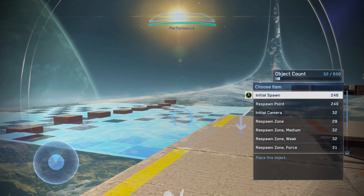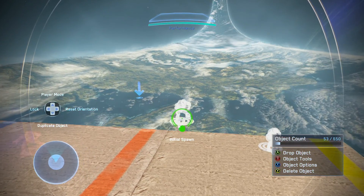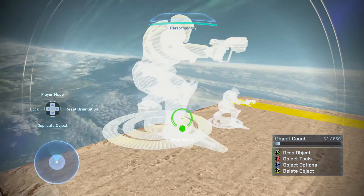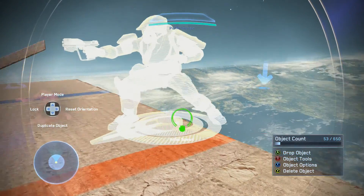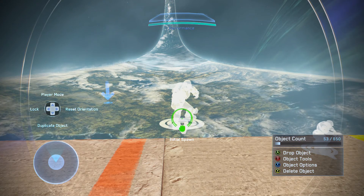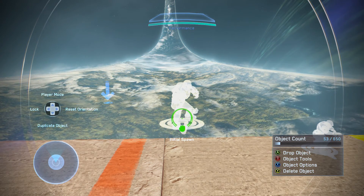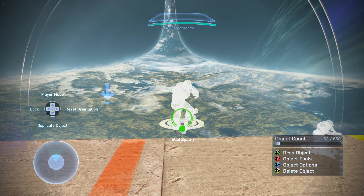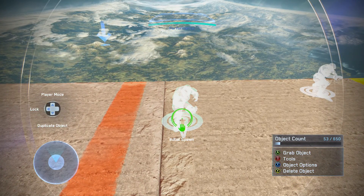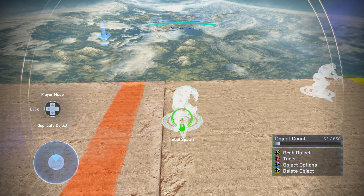Let's start off with an initial spawn point. As you can see, it's got a sort of model of a player, which tells you that this is an initial spawn, because respawn points are just a blank plate. This one right now is an initial spawn point for anybody playing, so it's neutral — it doesn't matter what team you're on. If this spawn point is available when you need to respawn, it's going to spawn you here. When you first start a match, it will look for your specific team's spawn first before trying this one.